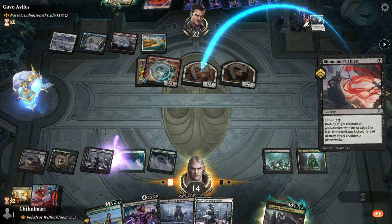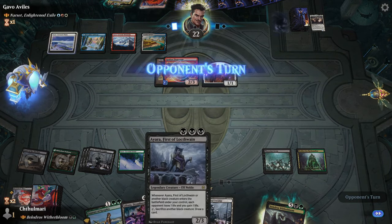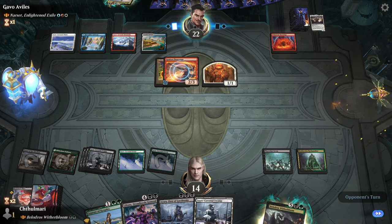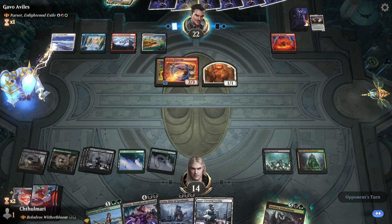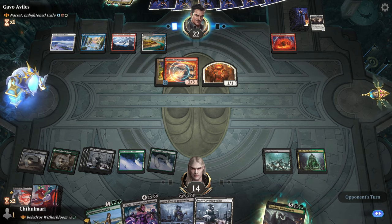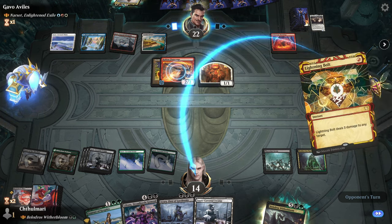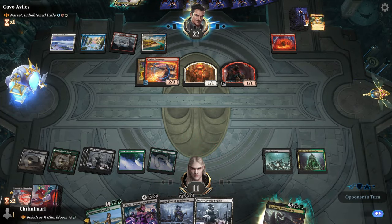Go grab a Forest. We could keep Blood Chief's Thirst. Actually yeah, we're going to do it because next turn we can cast Witherbloom Liliana and we are sitting pretty nice. He's probably going to drop Narset — I imagine that's the whole point — or he's going to keep mana open. It's an interesting choice; I don't know if I agree.